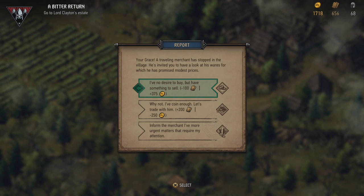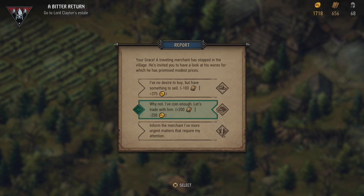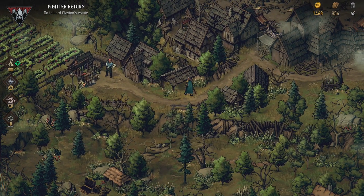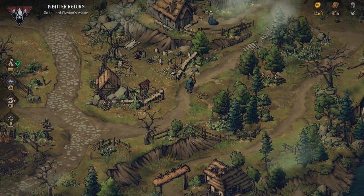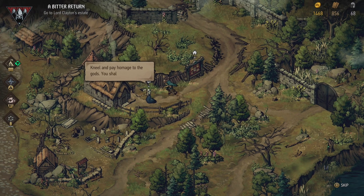A traveling merchant has stopped in the village. He's invited you to have a look at his wares, for which he has promised modest prices. Why not? I've got coin enough. Let's trade with him. I need the wood, I definitely need the wood. So let's do that. Which gives us enough wood, but I think that drops our gold level. I can't seem to access that orchard, so let's check out the north here.